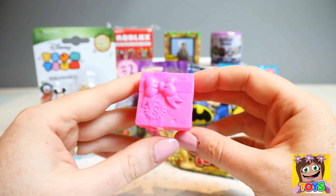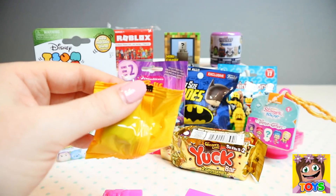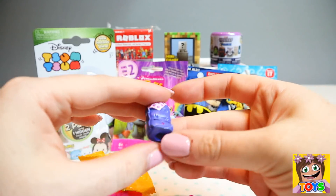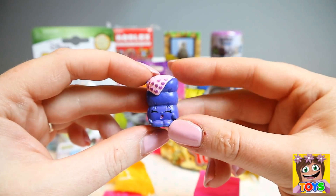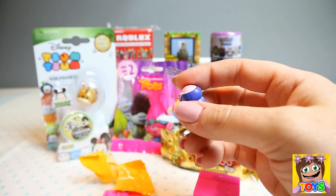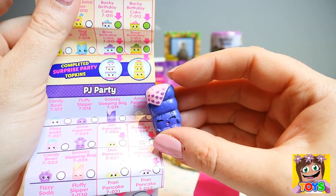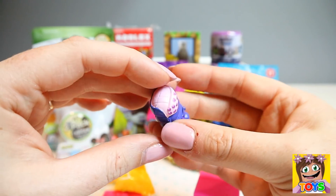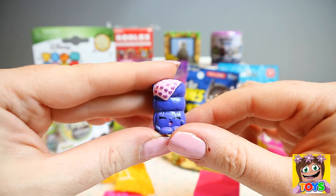Let's open up the pink box. There we have a sleeping bag — so sleepy and tired, how cute! Let's just double check. PJ Party, and this is Snoozy Sleeping Bag. So cool, and she is a common. So adorable, I love the little purple hearts — look at the detail on her sleeping bag. Cute!